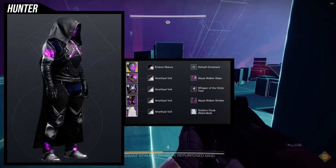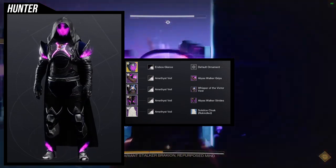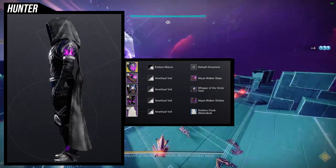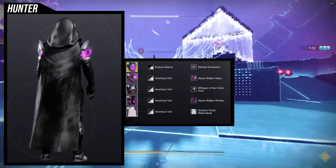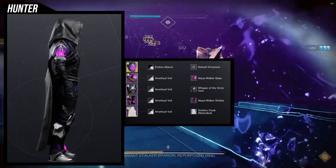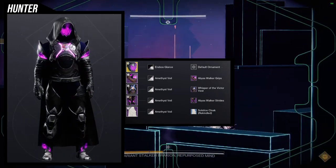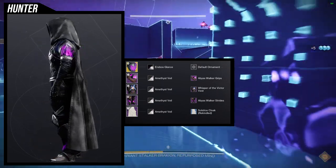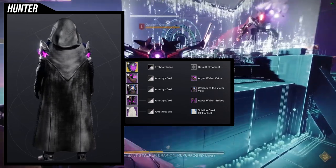The next set uses Graviton Forfeit, which will be funny because I know people will notice I'm using more than one piece of armor — I usually don't like putting more than one piece in a set to challenge myself. But here I used both Abyss Walker grips and Abyss Walker strides, because I love the void fire effect they give off. It matches the same type and color as Graviton Forfeit. This is probably the only set with a flame effect coming out, though unfortunately you can't change its color.